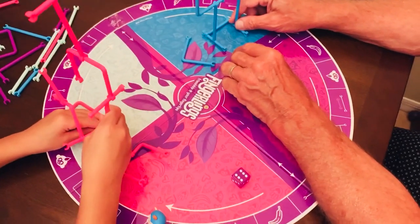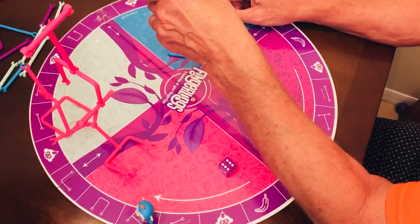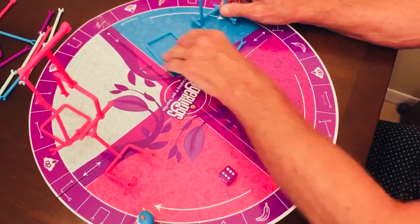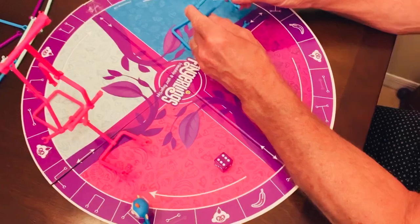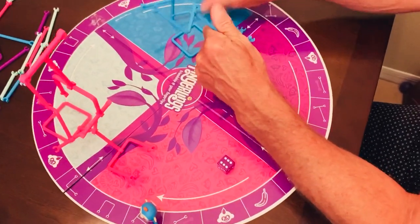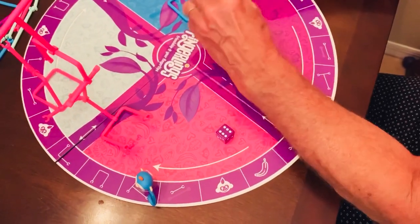Got it — now it's going to stand. Can you get Daddy's blue one over there? Here you go. Thank you. So now that makes it different. Mine's taller. Yeah it is, and now it's standing up, which is what it's supposed to do. Now try to hang your monkey.